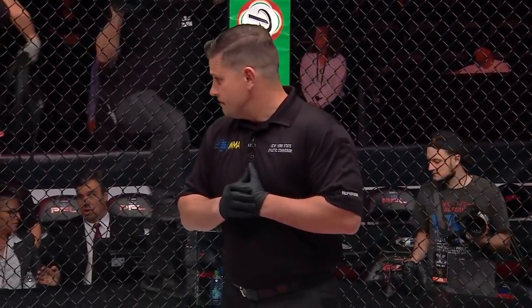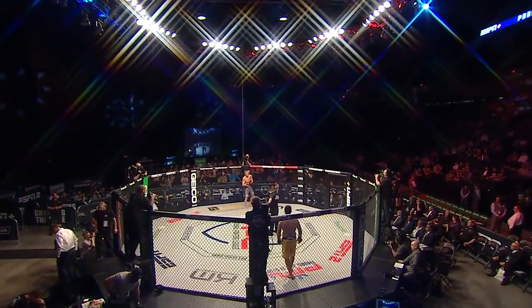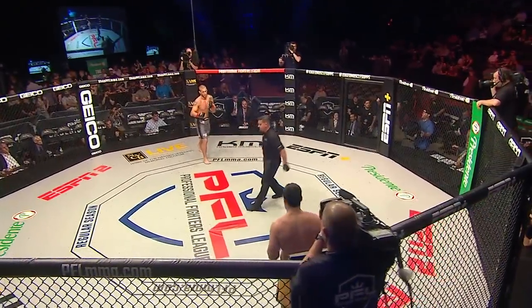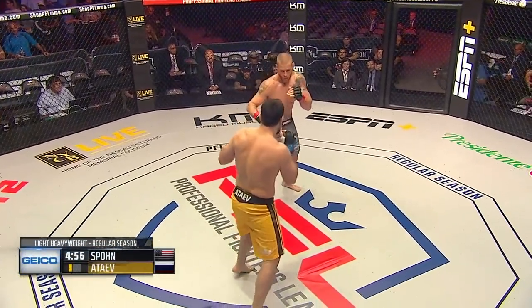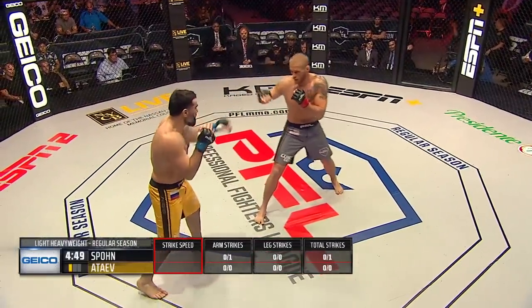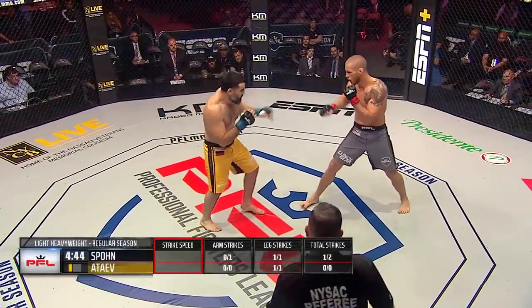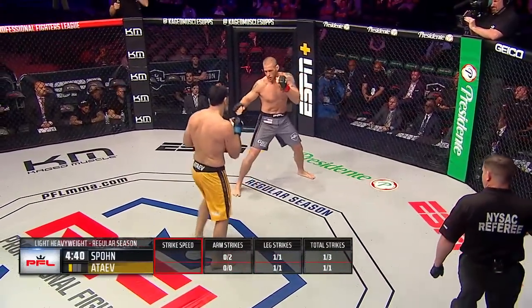Kevin McDonald, the third man in the cage, will control the action tonight. Dan Spawns out of Columbus, Ohio in the silver trunks, Bozeguit Atayev in the gold — ready to fight. Touch of the gloves and here we go. For PFL newcomers, let me explain the scoring rules: three five-minute rounds. A finish in the first round earns three bonus points — a win is good for three points, plus three extra for a first-round finish, two extra for a second-round finish.